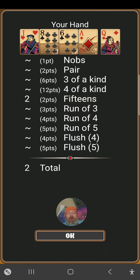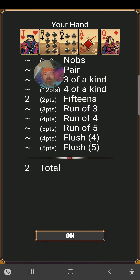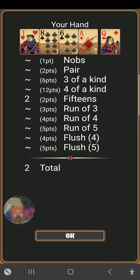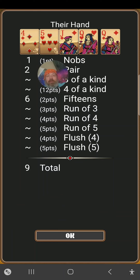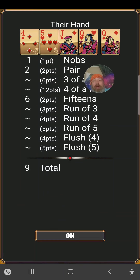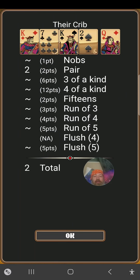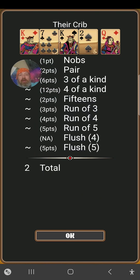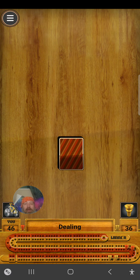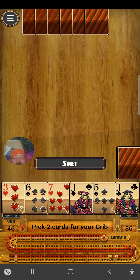Moe, I had two in my hand, which was for fifteen. So I had an eight, six, and a one for fifteen. And Mabel had in her hand fifteen-two, fifteen-four, fifteen-six. A pair is eight, and his knobs is nine. And then in her crib, she had two points for a pair of kings. So it's forty-six to thirty-six. I'm up by ten.